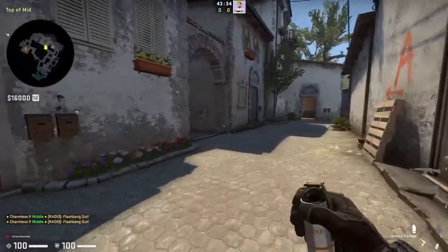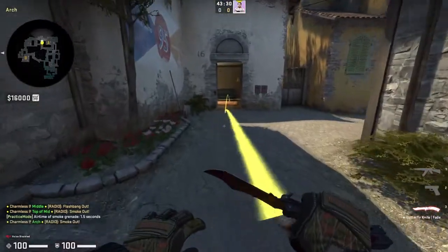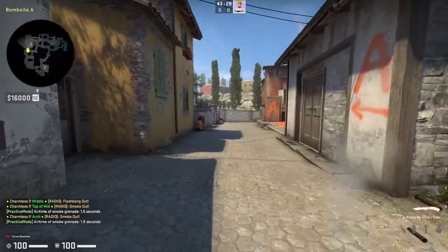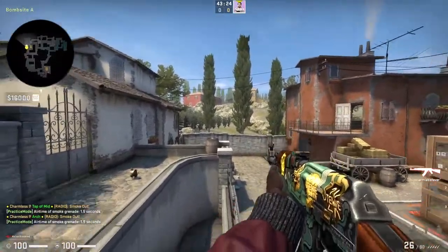Your job is to make sure you're going to trade all your opponents. These smokes will be down. Your job is to carry the bomb, trade your teammates, and run around. Easy.